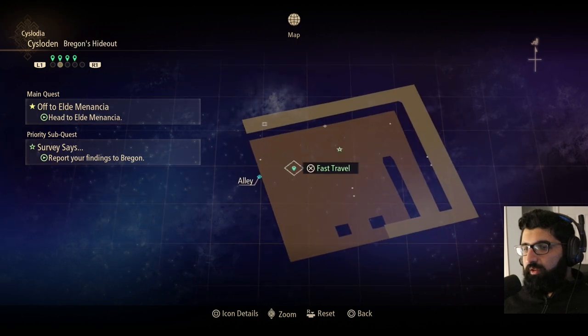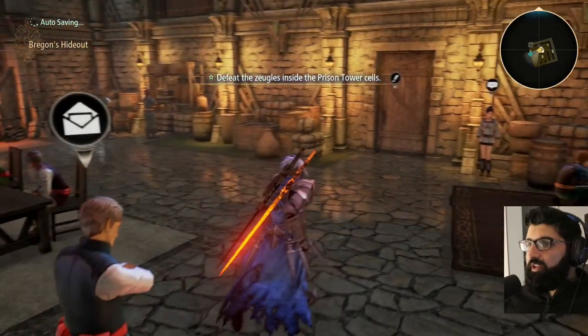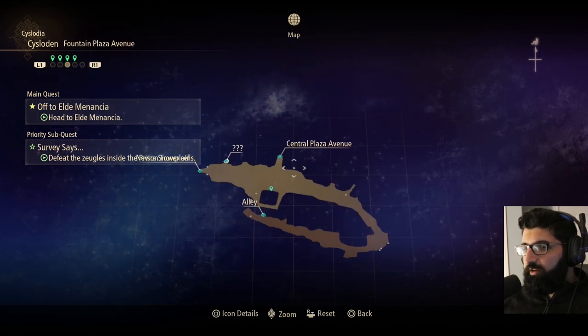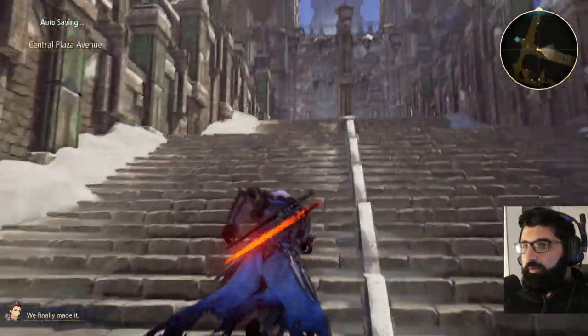He's going to give you the third quest. The third one is just getting rid of the ziggle in that prison. You can just teleport there and make your way over.